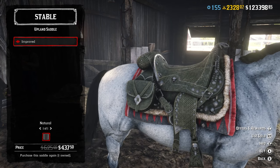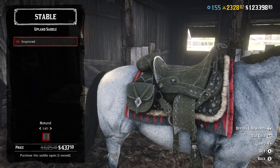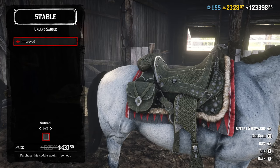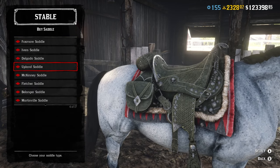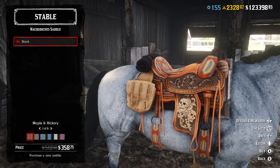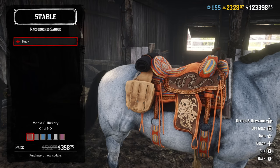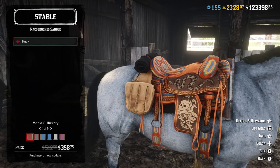As soon as you get that opportunity, I think this might be my new favorite saddle, to be completely honest. I don't know how long it's going to be discounted for — maybe only a week — but normally it's $625. If we take a look at the Noka Doche saddle, it's a little bit cheaper. That one's currently on sale for $358.75, normally $512.50.